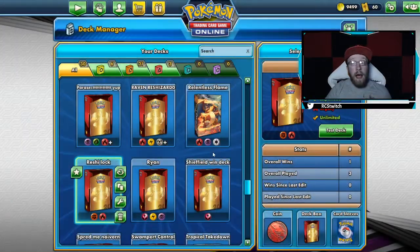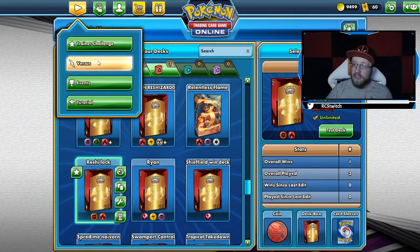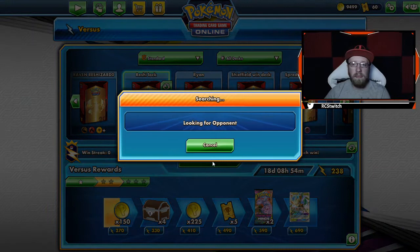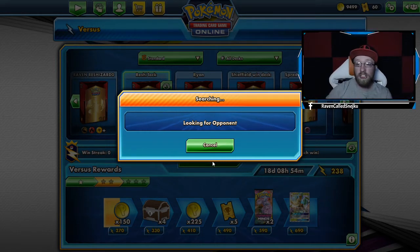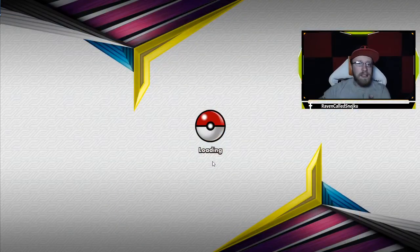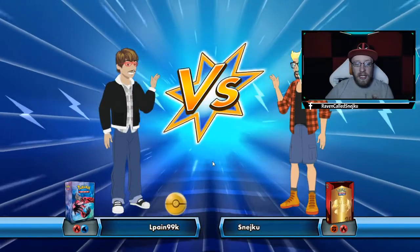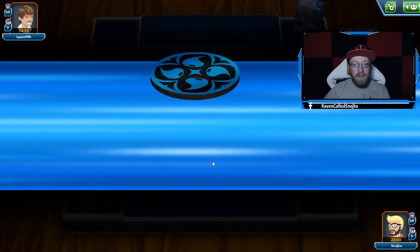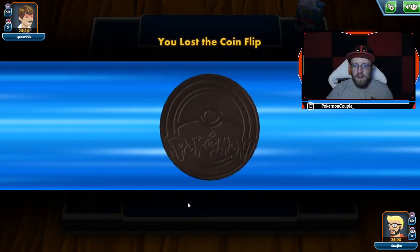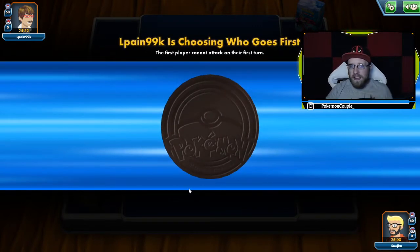For me, 95% of the time when we tested it on stream, we had Omastar turn 2 — it was there every single time. So this means you want to go first. You want to get that stadium turn 1, because when you use the stadium, your turn ends. But let's say you won't get the stadium — you can still play it as a normal ReshiZard, still attack and still do a lot of damage. Water type versus Fire type — I hope I'm not playing Expanded, because I think I finished the stream with Expanded.